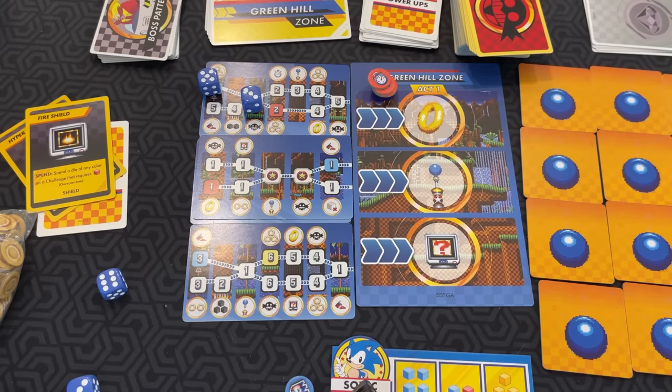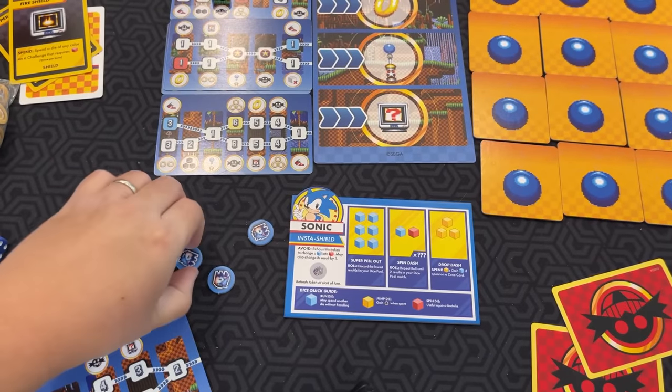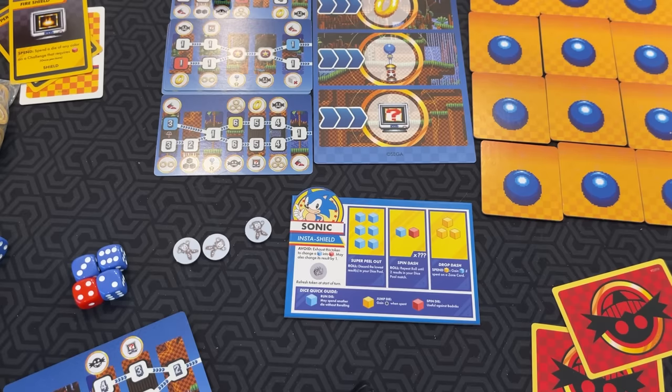Let's go into how damage works. One way you can take damage is if you do a re-roll and you can't spend a die because none of them work — you take damage and your spending phase ends. Damage: if you have any rings, you lose all your held rings. However, if you don't have held rings, then you lose one of your lives, just like in Sonic. You'll discard any badniks in front of you and any dice left. Your turn is now over. If you run out of lives, it's game over and all of you lose.